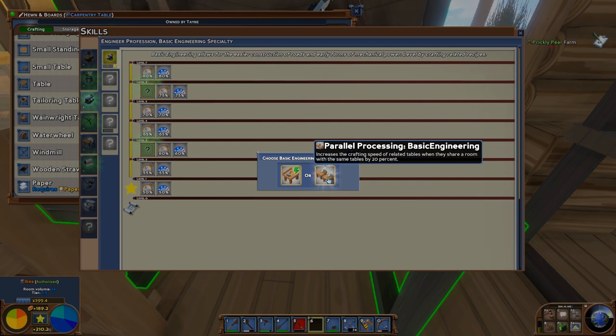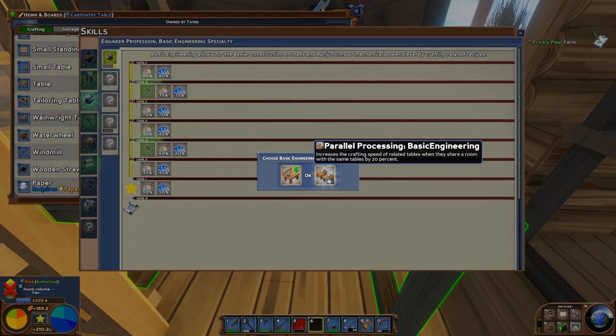Parallel processing increases the crafting speed of related tables. It could be four tables — it doesn't matter. As long as there's more than one table in the same room, it's going to increase the crafting speed by another 20%, which is awesome. And if you're doing basic engineering to make stone roads specifically, it's good to at least have two tables set up.